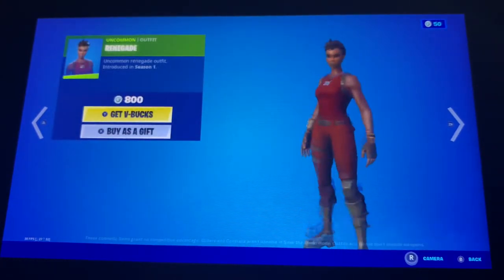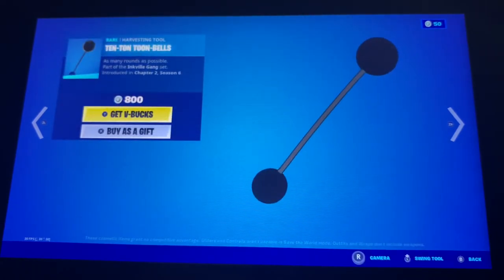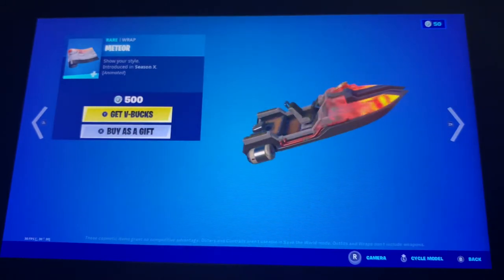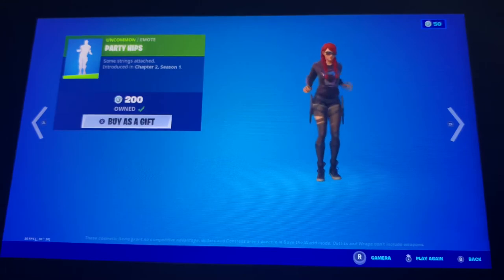We also got Renegade back — this is Renegade, not Raider — and we also got the 10 Ton Tune Bells, the Finger Wagging emote, and the Meteor wrap, which looks pretty fire.